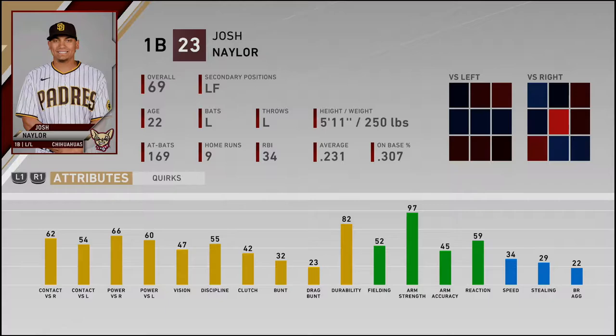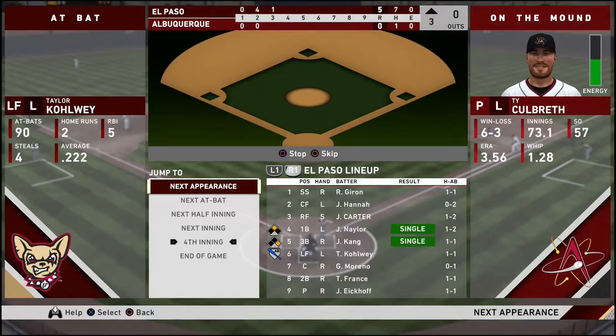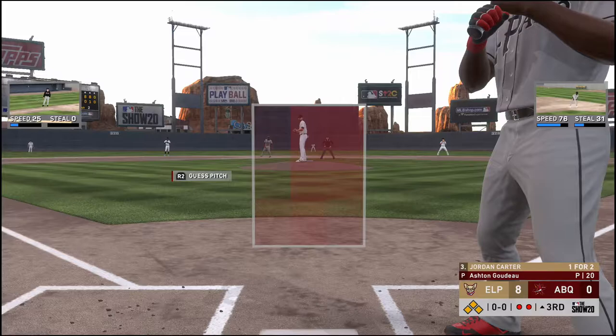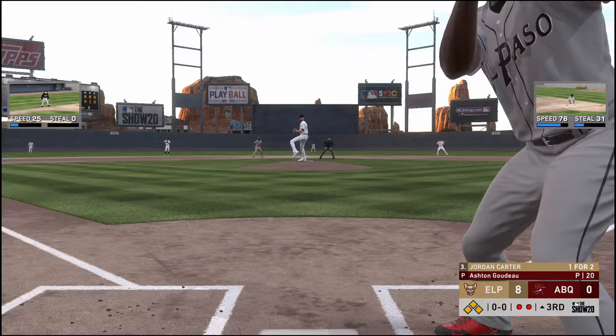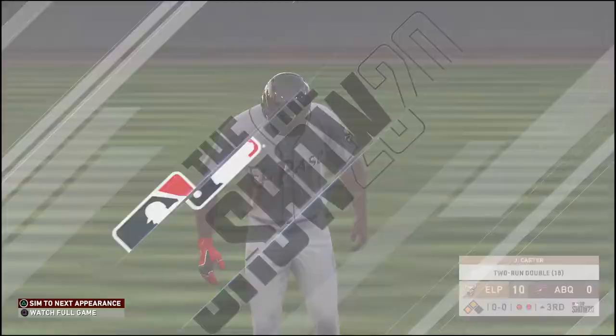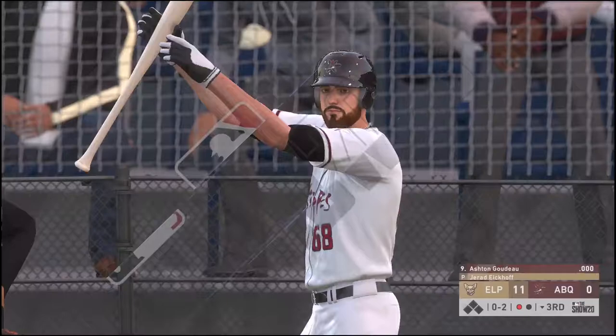They start the third inning the way they finished off the first two — doing damage. Josh Nailer — 97 mph, future first baseman for us, but he can play left. I like that a lot. Bases loaded — batting left-handed, Jordan Carter is one for two in the ballgame. Here's the first pitch — on the ground down the line and this is turning ugly as the ball goes for extra bases, two runs are in. Credit to this offense — they've been swinging the sticks one through the third of the lineup.